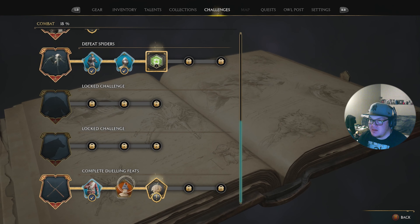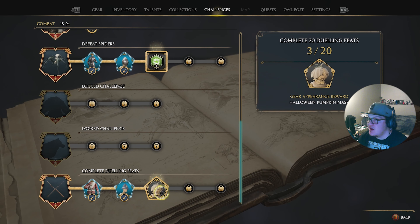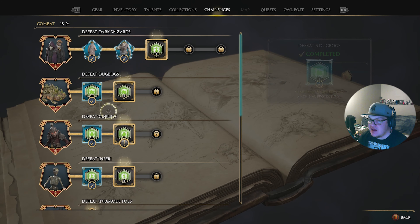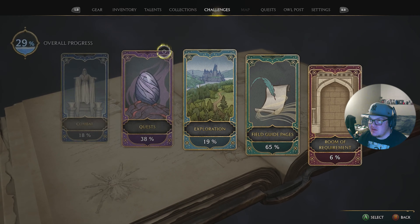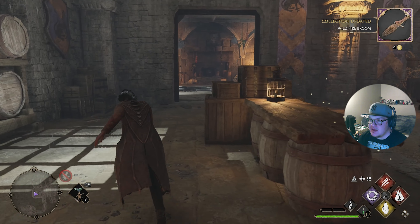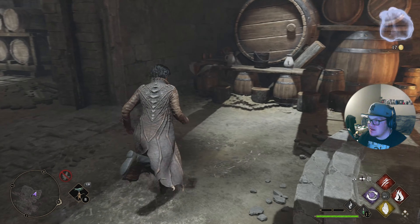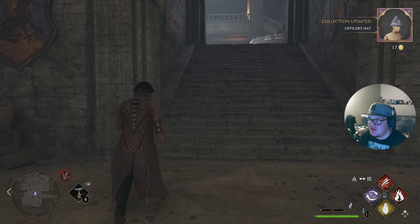In combat we did 30 goblins and dueling feats — we get an Officer's Uniform from that, whoa, that looks sick! Oh dude, you could do a jack-o'-lantern build with it. Defeat infamous foes — I wonder what that unlocks. So now we can just go out and clear the rest of the people before we end this video. Let's just hurry back out.